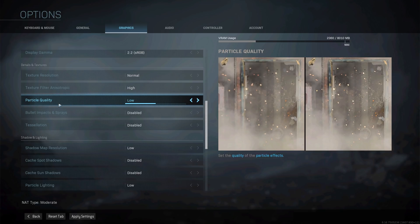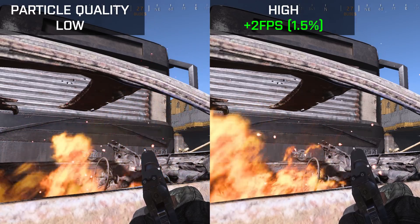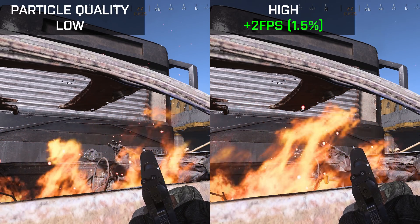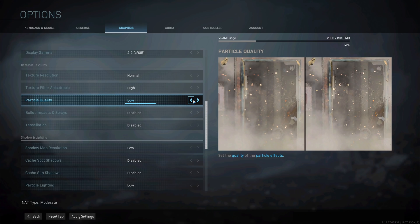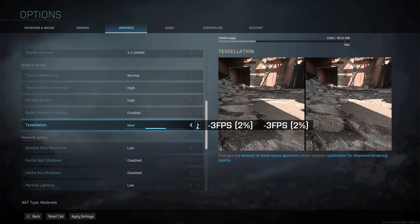Particle quality is a somewhat odd setting — it controls the resolution of particles on screen. From the comparison you can't really discern much difference in the fire, yet I'm actually getting about 2fps higher performance on high settings. So counterintuitively, setting particle quality to high may gain you a few fps. Bullet impacts and sprays have absolutely no impact on performance so you might as well enable it. Both tessellation options cost me about 3fps or 2%, so you might as well set it to all.